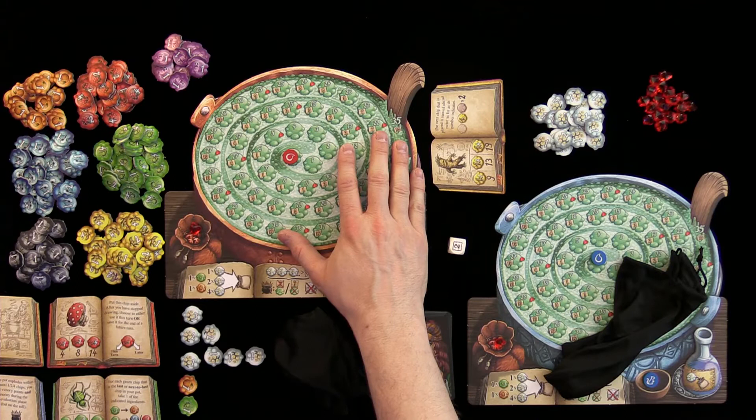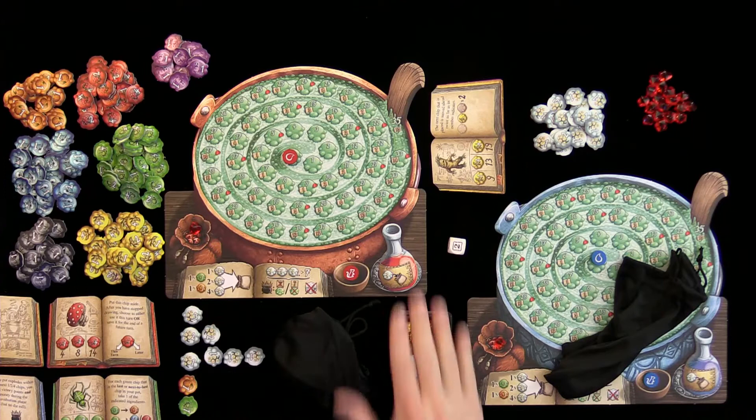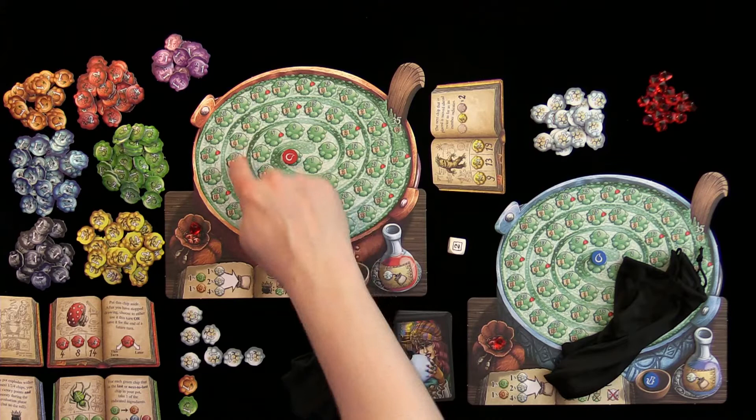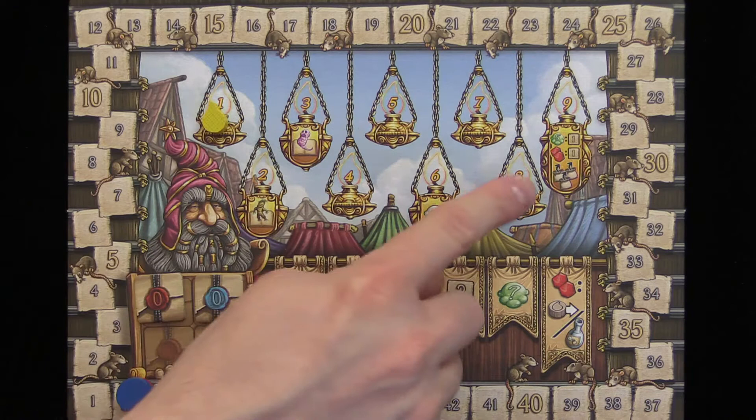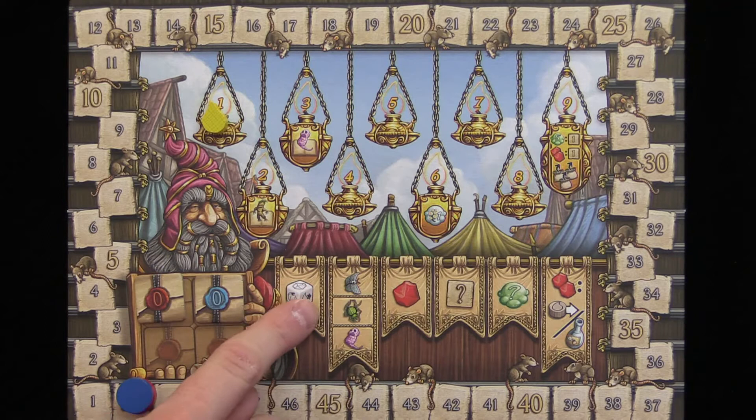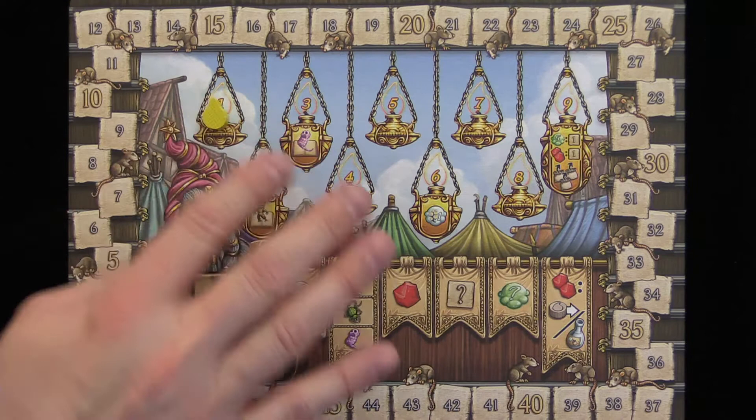Each player will get a pot, a droplet, and a bag of ingredients. We're going to be drawing ingredients out of our bag to try to score as many points without the pot exploding. It is a score-the-most-points game over nine days, shown here with the flame. We're going to be scoring victory points around the track, going through six phases each day.